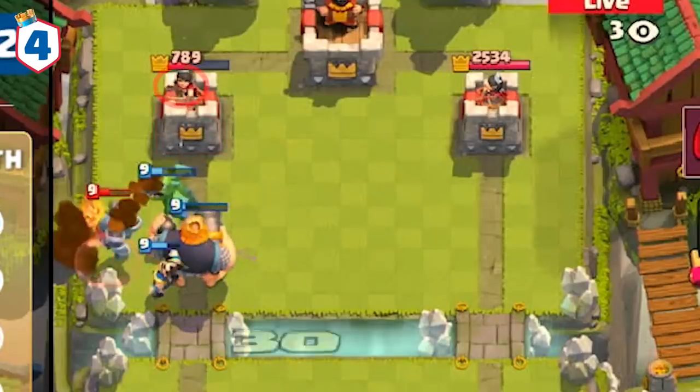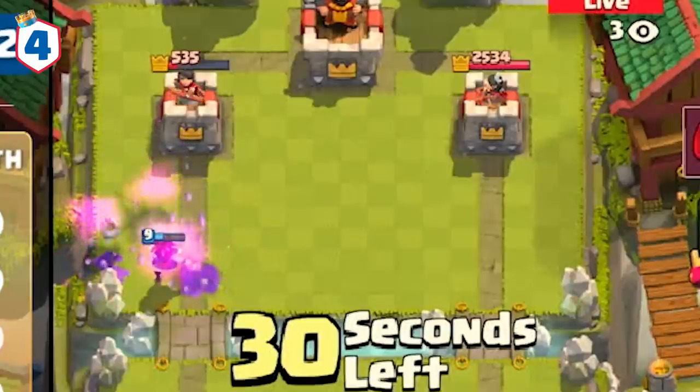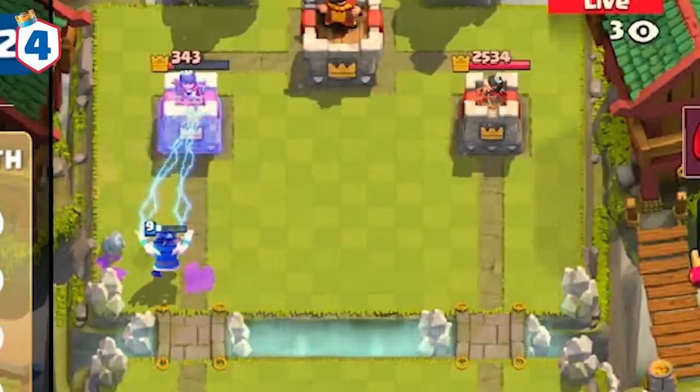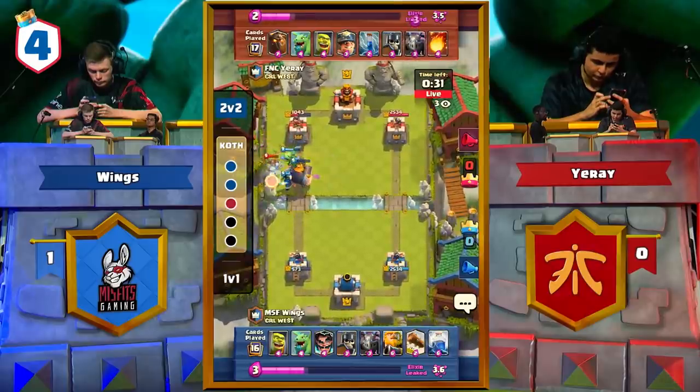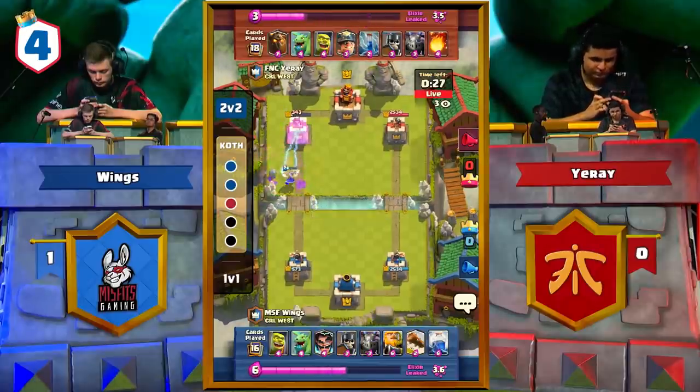Not only that, it forces Yurei's princess tower to retarget onto Wings' baby dragon. This lets Wings' royal giant get so many more hits even though it only had a sliver of HP left. This one push took away Yurei's significant princess tower lead and ultimately won the game for Wings.